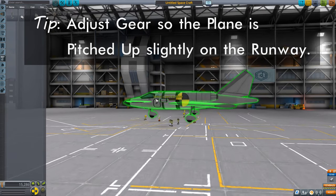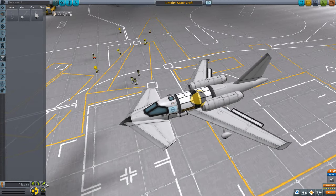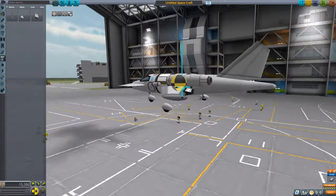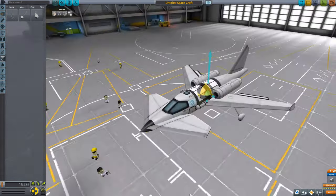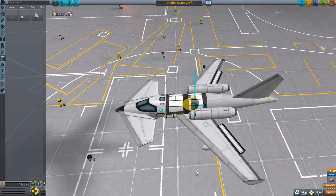And there we go — that's pretty much it for the build. Looking at our center of lift one more time, I'm happy with that location. This thing is starting to look like a thing, and I think it's ready for its first flight. But before we get into that, let's recap what we learned in this episode.